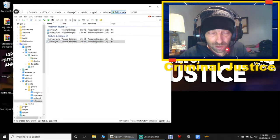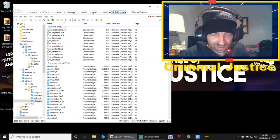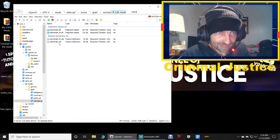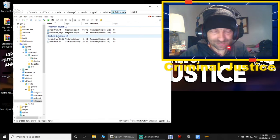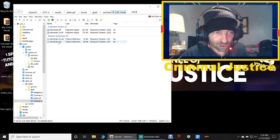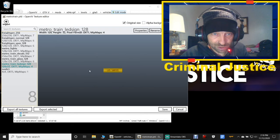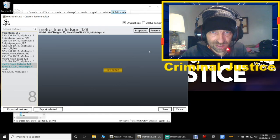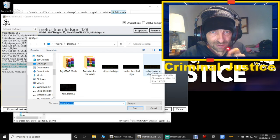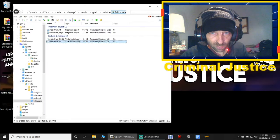Next up is metro bus — I believe that was the one we couldn't find. Just type in 'metro.' The metro bus can't be found for some reason, so don't worry about it. In this part you want the metro train dot ytd — double-click that. Find the Metro Train LED Sign, which is the little yellow Los Santos sign, click Replace, select the metro train file, double-click it, and there it is — click Save. Clear the search tab.